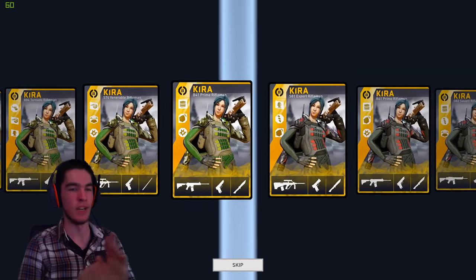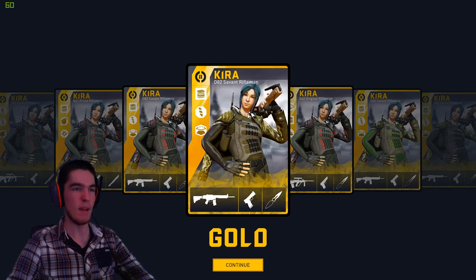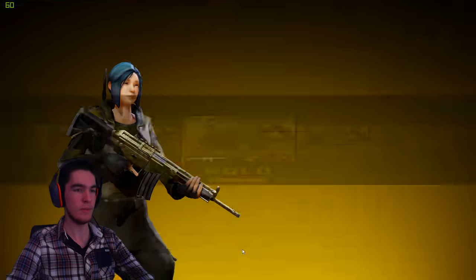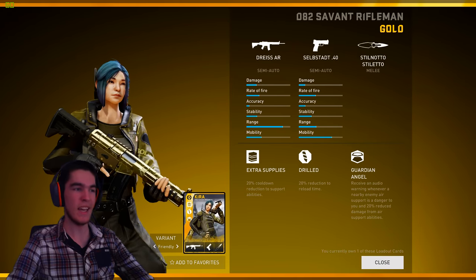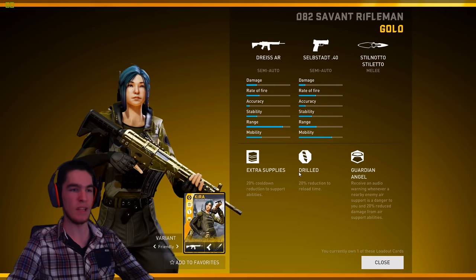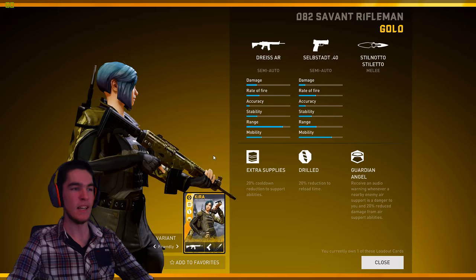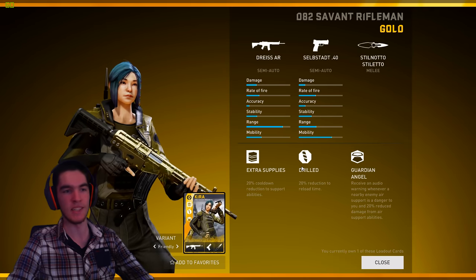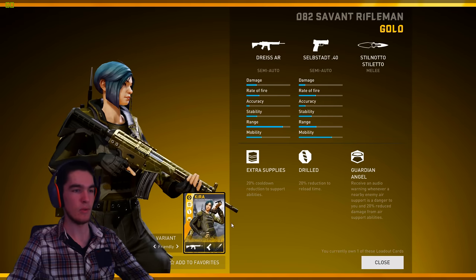It's gonna be a Drias 82. What is this — bamboo? No, this is the crown. The plish? Oh no, the plish — what the fuck? The self stat. Pretty good, pretty good. It does look really nice. Drias — I don't think I had a Drias silver, only a bronze, so that's nice. Self stat, stiletto, extra supplies — not sure if this is also for the active cooldown of the laser. If so, then it's great; if not, then it's not so great. Drilled — always good. Guardian Ains are also quite nice. Quite nice loadout. That was expensive — do I regret it? Eh, just a light bit.